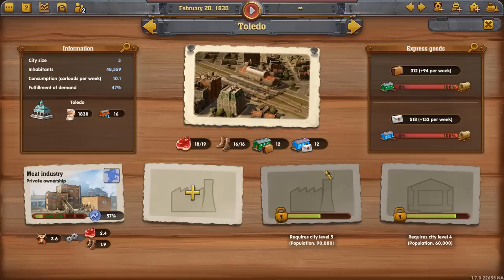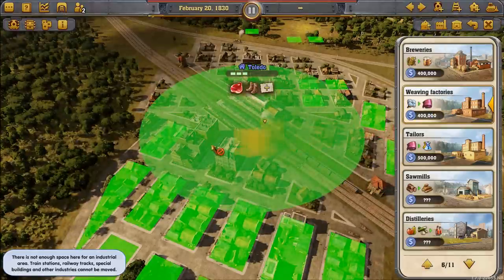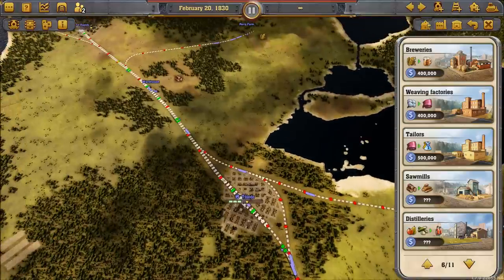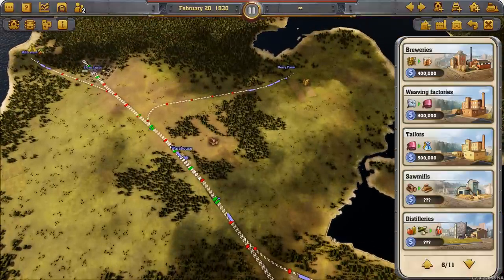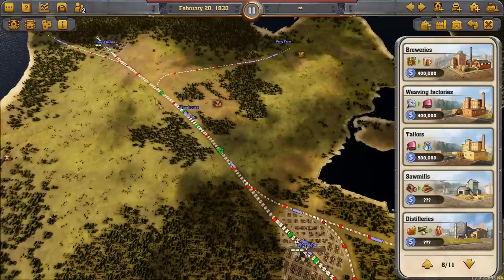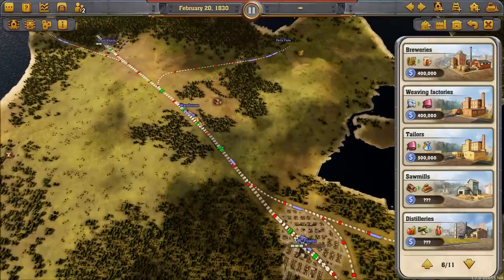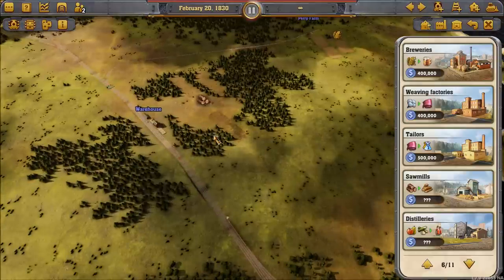I wanted to do this as a quick guide so you could have something fast to reference and also to clear up some things about these warehouses and super stations. The first thing I see here, we've already got a new industry — I'm going to pop a textile in there. So, what is the theory of a pass-through warehouse? The theory is that I have a warehouse centrally located on the route between two cities I want to grow: Toledo and Grand Rapids. I've got a warehouse at a central point that both lines can get to, both cities.